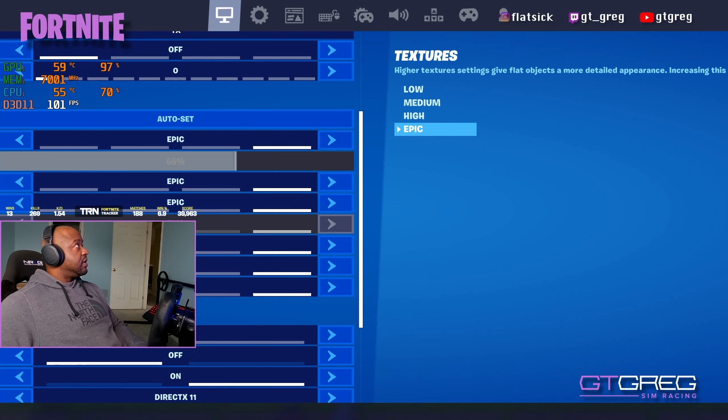80 frames per second on the front straight. We're running a lot of cars here. We're just going to pass most of these guys and stay in traffic for a bit. We're at roughly 100 frames per second with everything on high, which is a good sign that most of the settings we added are consuming resources from the GPU and not CPU.